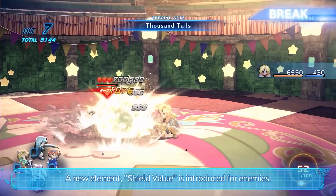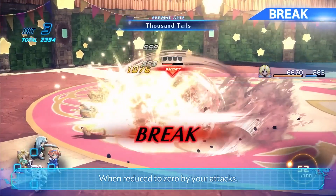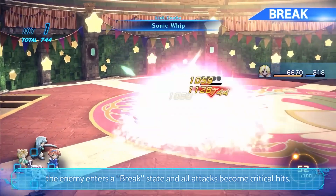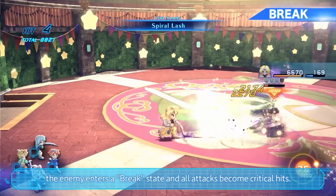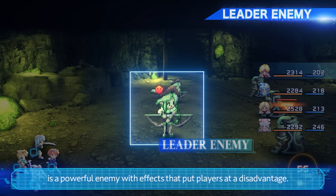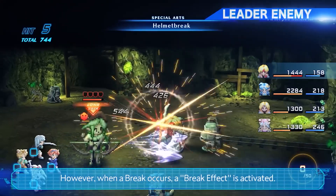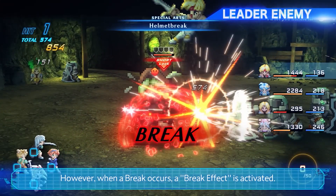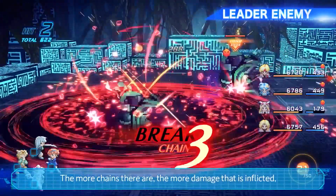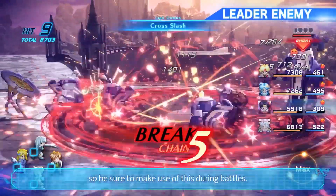A new element called Shield Value is introduced for enemies. When reduced to zero by your attacks, the enemy enters a break state and all attacks become critical hits. The large leader enemy who appears from time to time is a powerful enemy with effects that put players at a disadvantage. However, when a break occurs, a break effect is activated. The break state is linked to nearby enemies — the more changes there are, the more damage that is inflicted, so be sure to make use of this during battles.